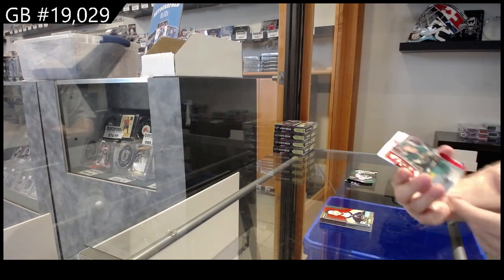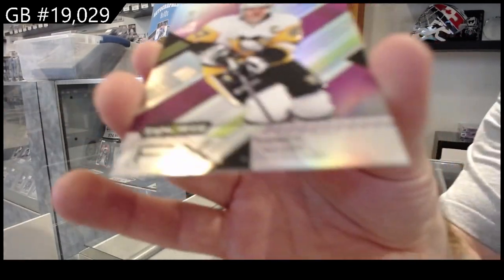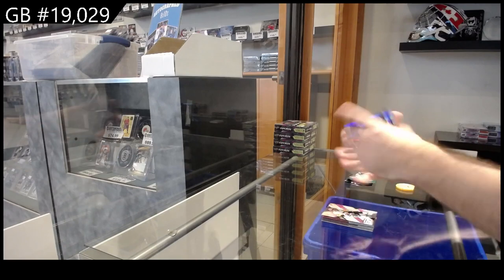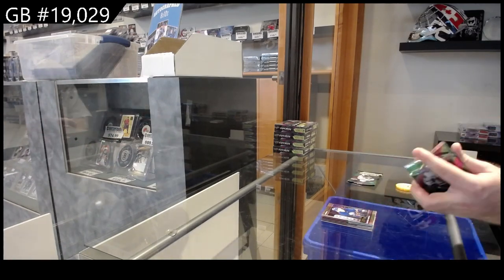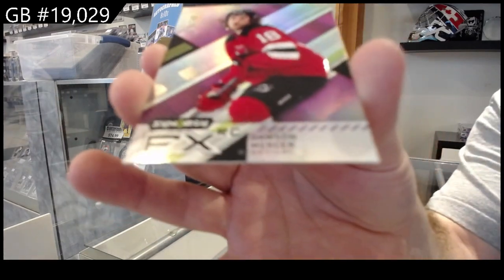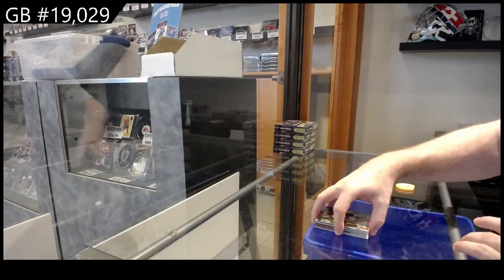We've got a Rookie of Backman for the Wild, $7.49. FX of Crosby, Pittsburgh. And a Roaring Twenties of Darlene for Buffalo. As I said, once we get through all the inserts, I will go through this a little quicker. We've got a Red of Stamkos. FX Mercer for the Devils, $7.49. And a Star of the Show, Makar for the Avs.